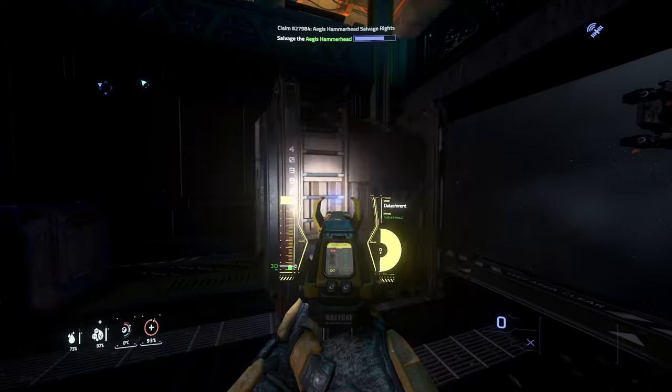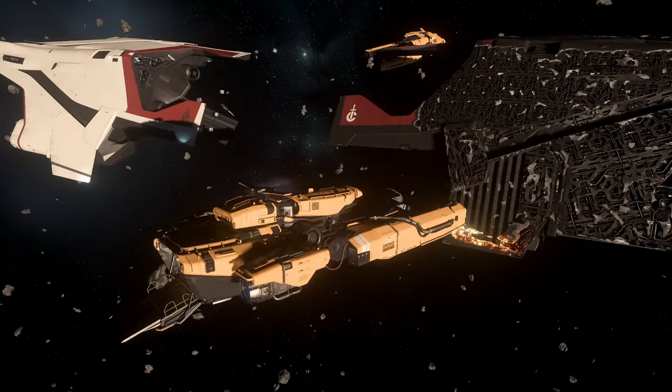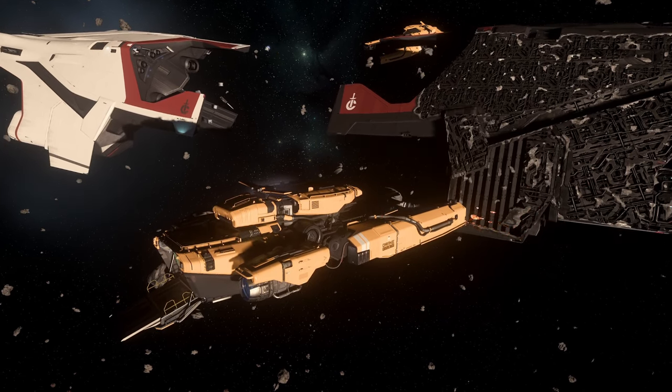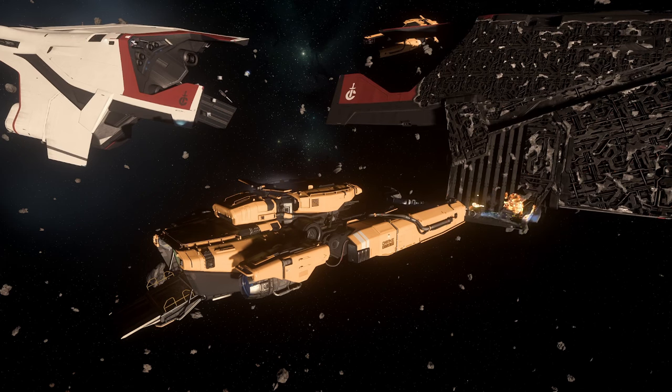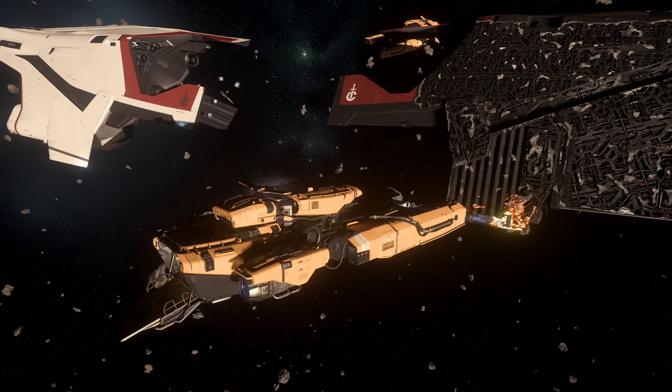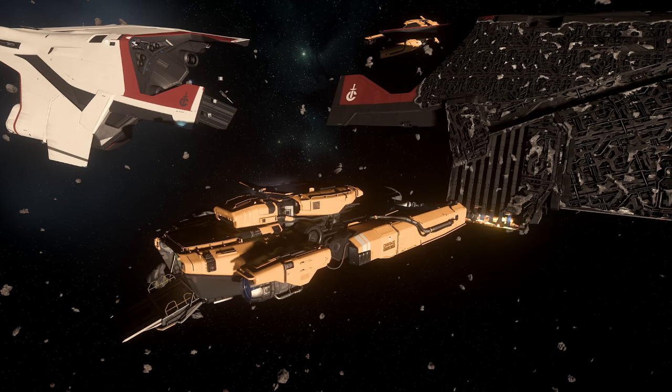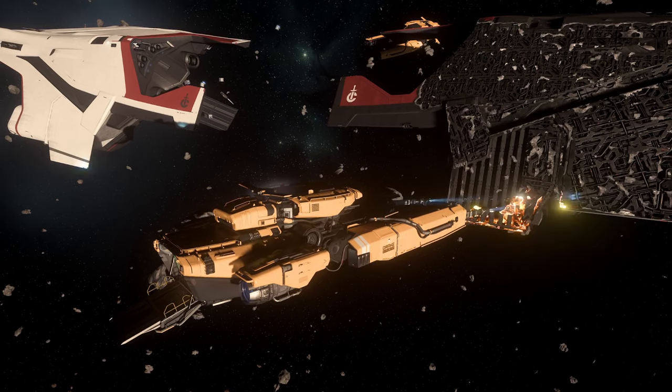Don't shy away from teaming up with other players for salvage missions either. Cooperative salvage can not only be more efficient, but also more enjoyable. Coordinate tasks — one player strips the hull while another collects valuable cargo and components from the ships. Sometimes it's even helpful to bring along a heavily armed escort for your own safety, a medical ship to help with sustenance, or a larger cargo ship to hold more salvage.